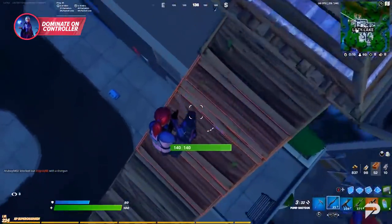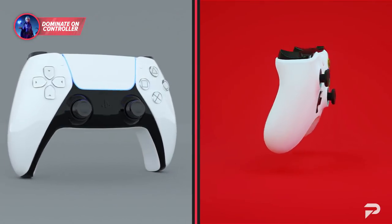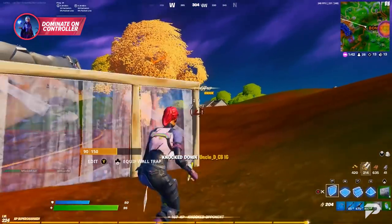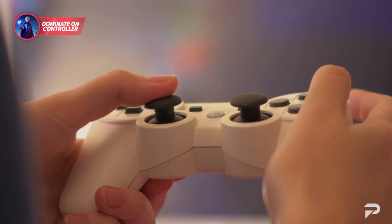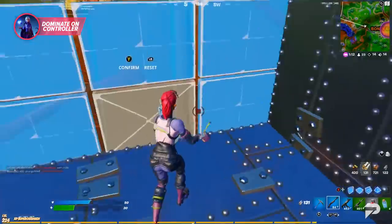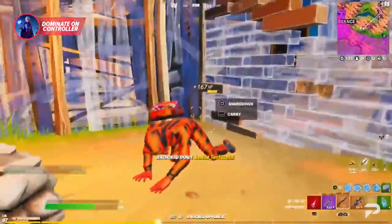Like keyboard and mouse, controllers offer a variety of options. You might play with a standard Xbox or PS4 controller — that's usually the first option on console. The PS4 and Xbox controllers have different thumb stick positions, and if you like to play double claw, you might prefer the PS4 controller. Also consider the size of your hands — the PS4 controller is great for smaller hands. For more options, there are controllers like Scuf which offer paddles and extra customization, and you can even buy paddles separately if needed.